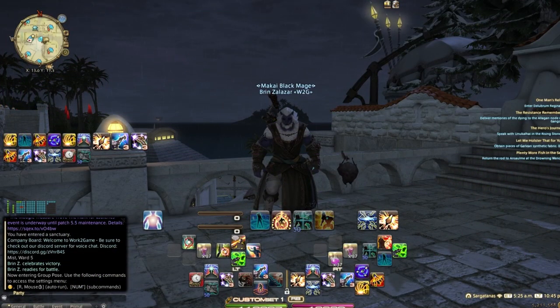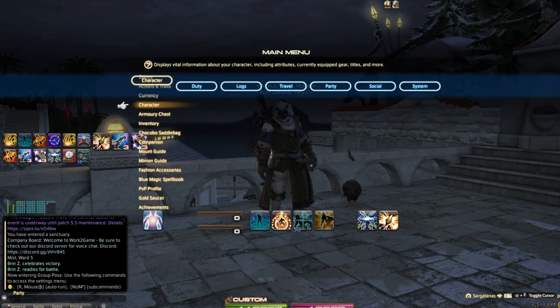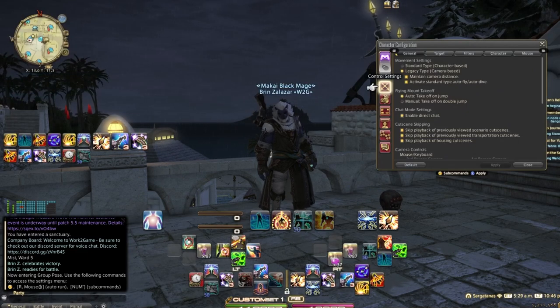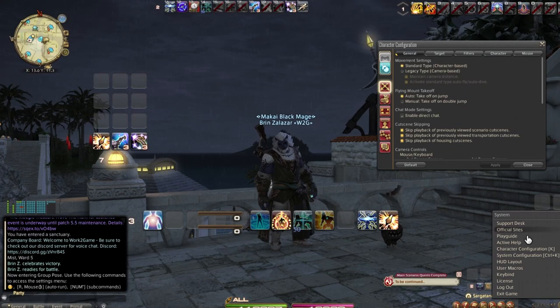If you've never played with a controller, it's very easy to start. First and foremost, go to your System Menu and Character Configuration. Here you can easily toggle between the two modes. If you're not used to the system menu, you have this XIV menu and can see Character Configuration, which is the K key on your keyboard.